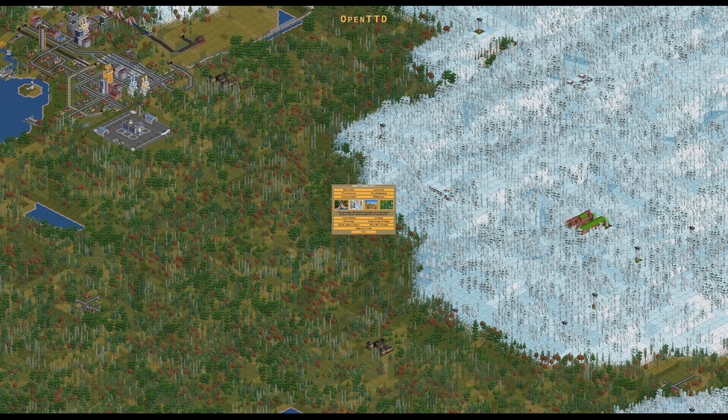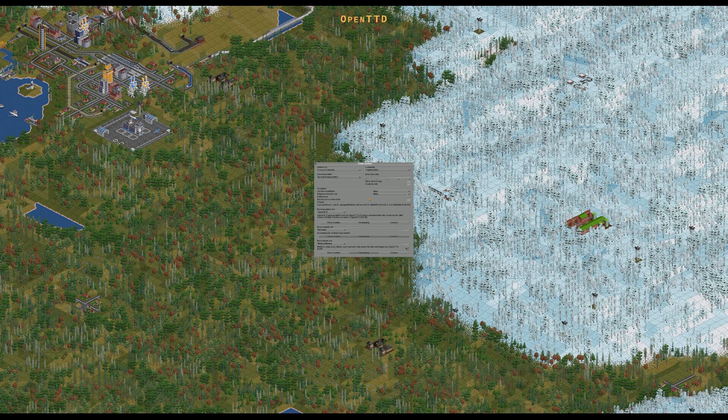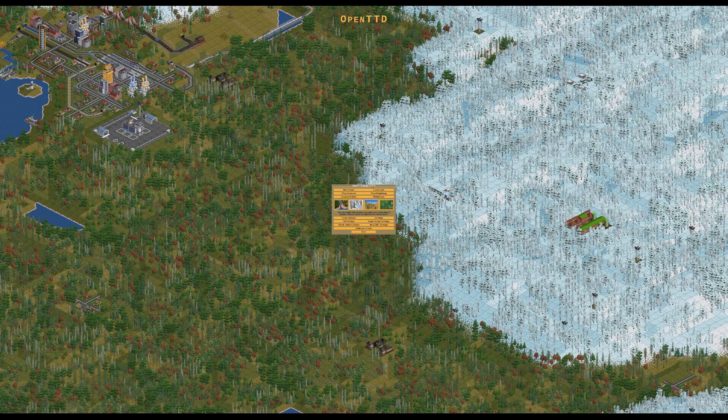Already I'm noticing some changes — things look a little bit zoomed out for a start. I play on a 4K monitor, which is probably the most pointless thing you can do when playing OpenTTD. It's a very beautiful game, don't get me wrong, but it's not exactly designed for a 4K screen. So I need to load up the game first and see if I can adjust it, because there might be some settings that aren't available on the main menu.